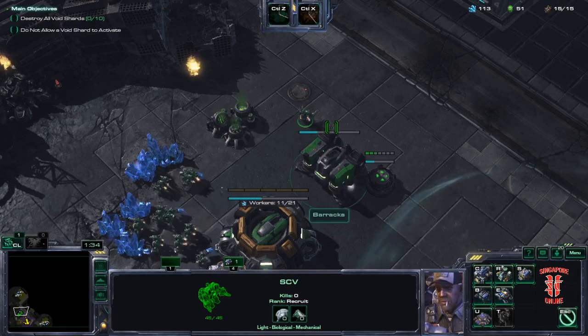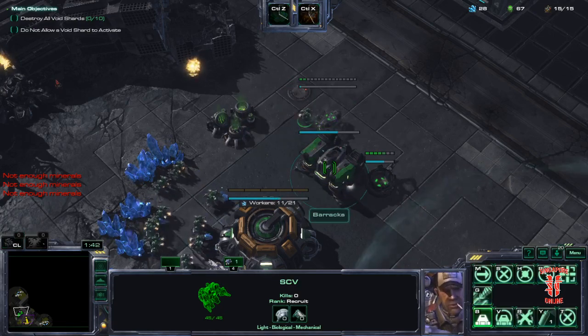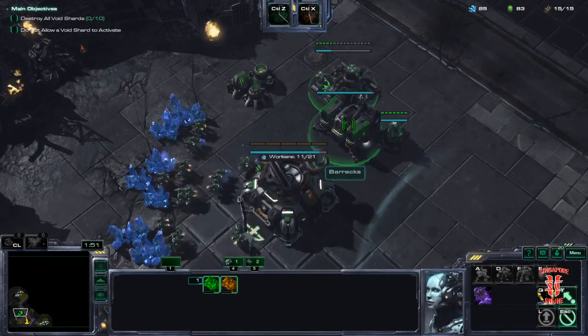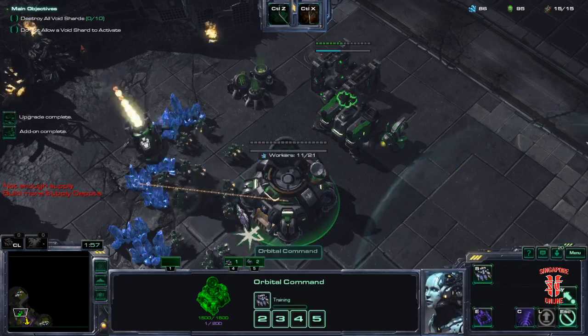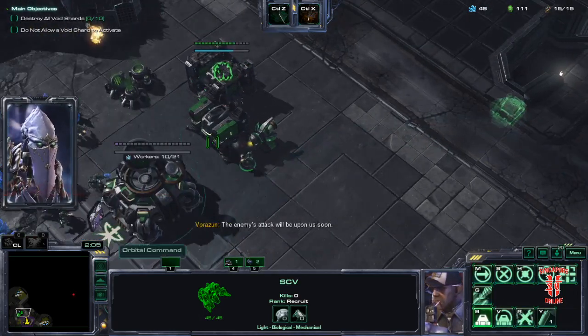So this is a vastly different build, because this build relies on you getting your medics out faster, a lot faster. And then using those same medics rather than SCVs to repair — to heal up your BCs. In the other build, the first BC production should start at about 5:15 at the very best. The enemy's attack will be upon us soon.